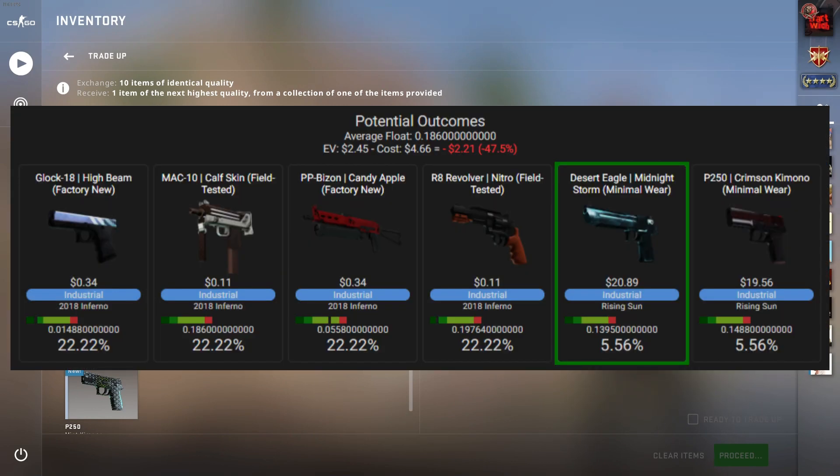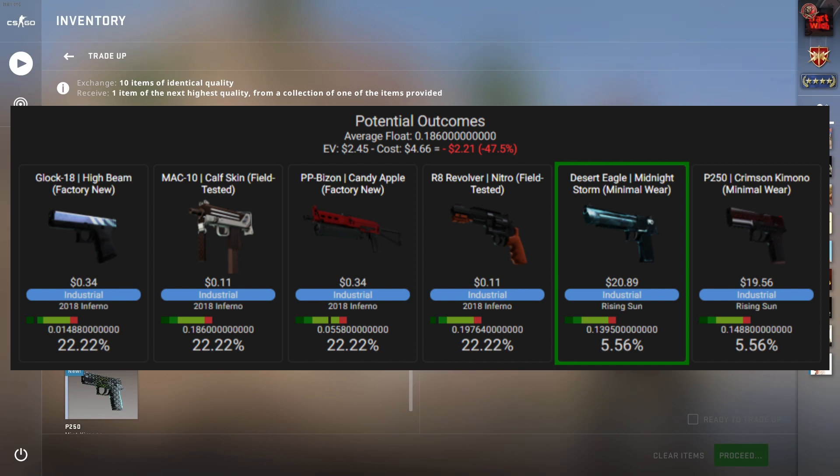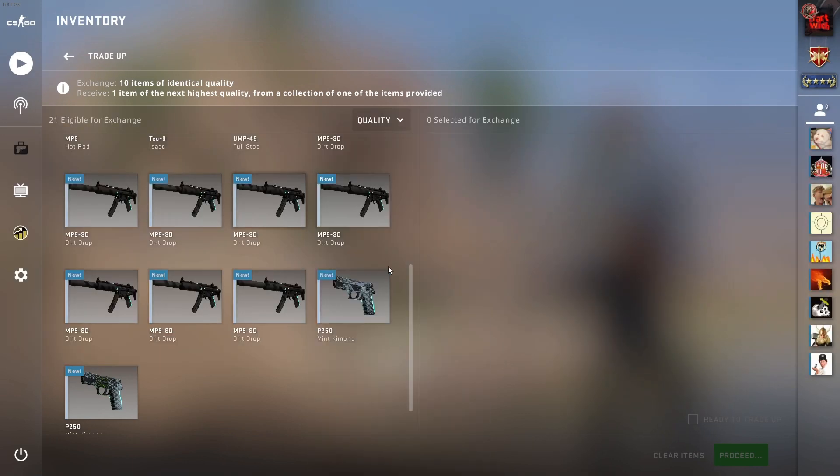If you take a look at what we could possibly get, we have an 11% chance to hit something from the Rising Sun collection. We can either get the Desert Eagle Midnight Storm or the P250 Crimson Kimono. They are both around $20, so each would be pretty much the same profit. This trade-up only costs around $5, so it's about four times the money back. If we do get something from the Inferno collection, it's pretty terrible — we lose almost everything, because nothing from the Inferno collection has any real value.